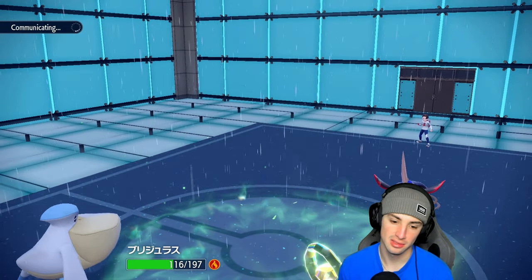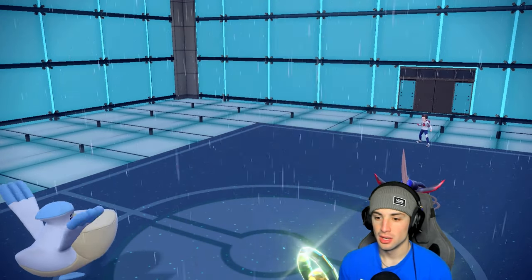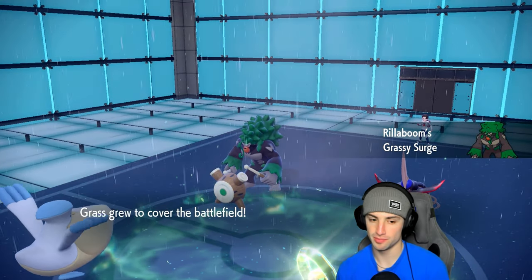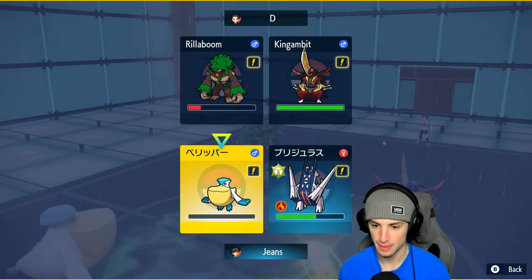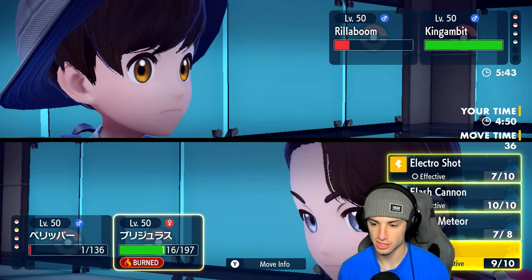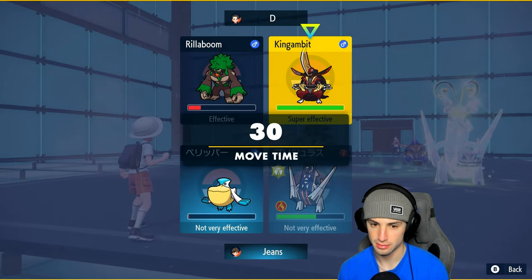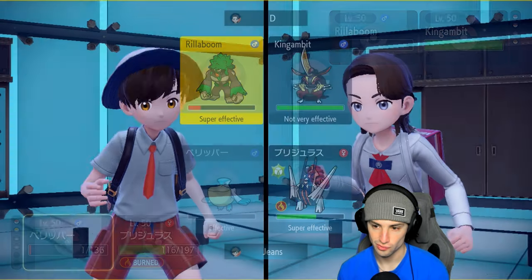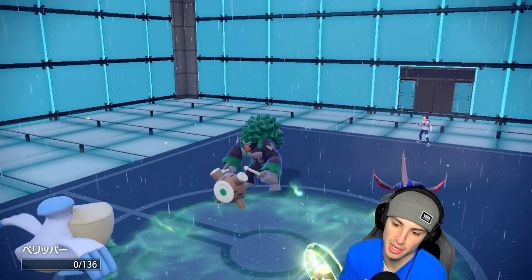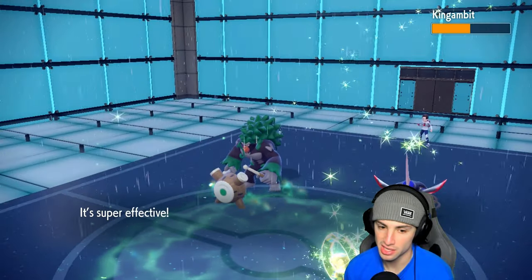I think we're better off protecting this turn so I Protect with Archaludon and target King's Gambit with a Body Press. Fake Out was going to find us anyway, so protecting was just a precaution — didn't want them to Fake Out Archaludon and double down into it. Body Press lands for about half damage on King's Gambit. Swords Dance flies which is scary — Sucker Punch is looking real scary now.